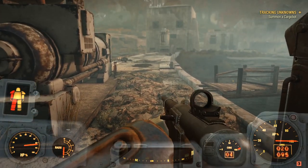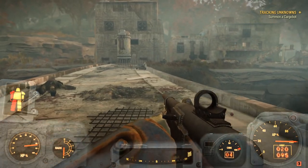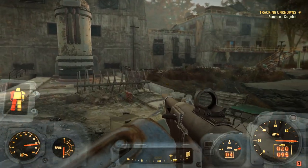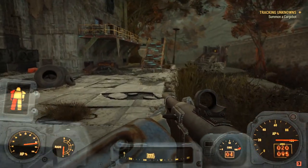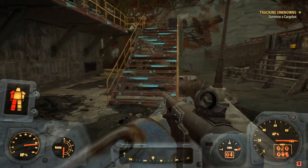Now guys, keep in mind, I have had this spawn here all the time for me. Every time I have come to this location, the scattered laser rifle has been there. I'm assuming this is the set spawn for it. I have never had another gun spawn in that spot. It has always been this gun that has spawned here for me, and I'm pretty sure it'll be the same case for you.